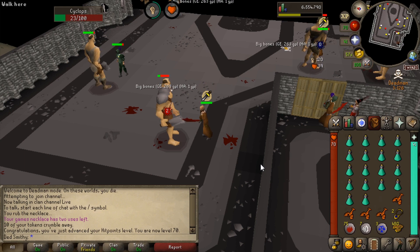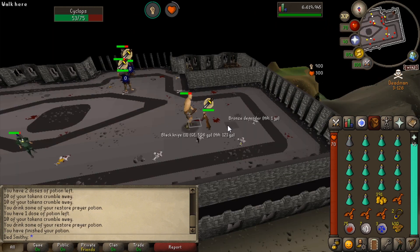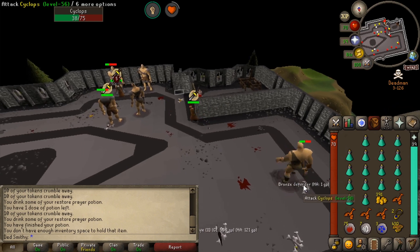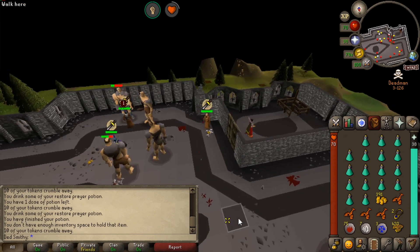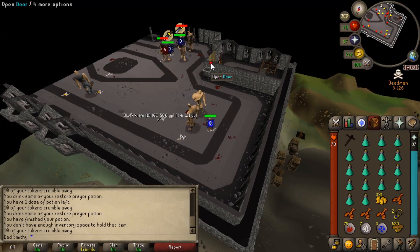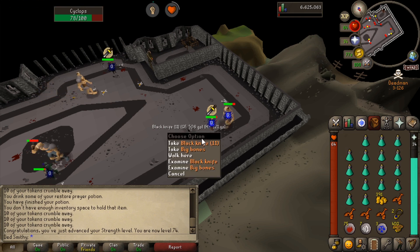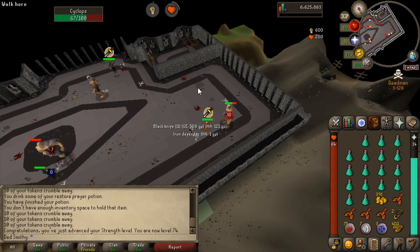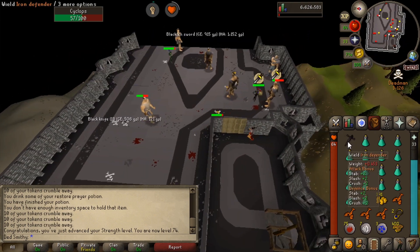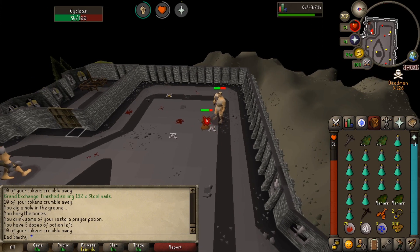We're back on the defender grind. There's 70 hitpoints coming in and I just managed to avoid a PK. Let's get gaming. There's the bronze defender — let's go! I keep forgetting this isn't my iron man, so I pick up everything. Got the bronze defender. And literally one kill later — there's the iron defender! The RNG is coming in clutch!